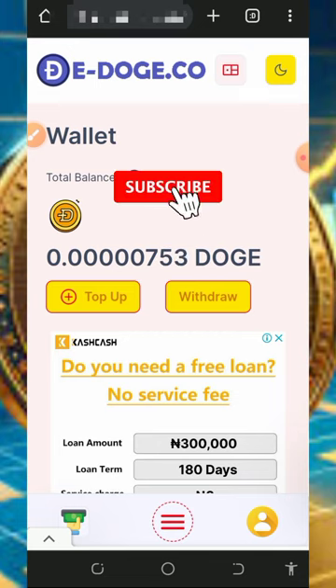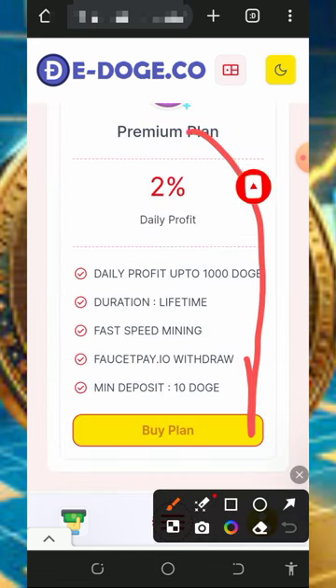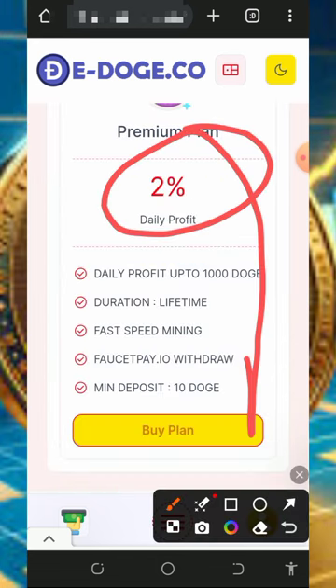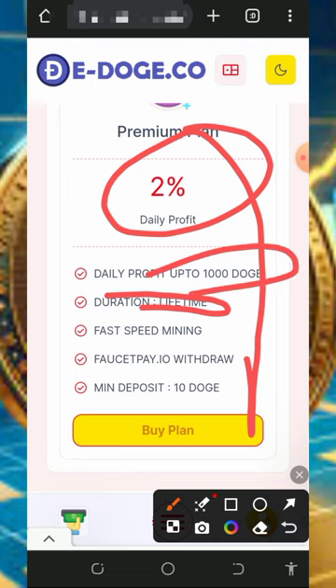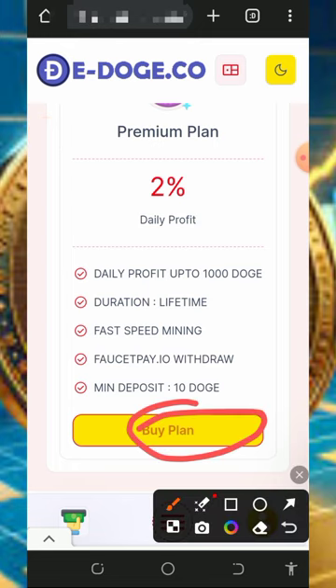If you do want to deposit, go to the Premium section. On the premium plan, you can earn up to 2% daily profit on your deposit, and it is lifetime. In a single day you can mine up to 1,000 Dogecoins and above. The minimum deposit to join the plan is just 10 Dogecoins, so once you have 10 or more Dogecoins you can join the premium.